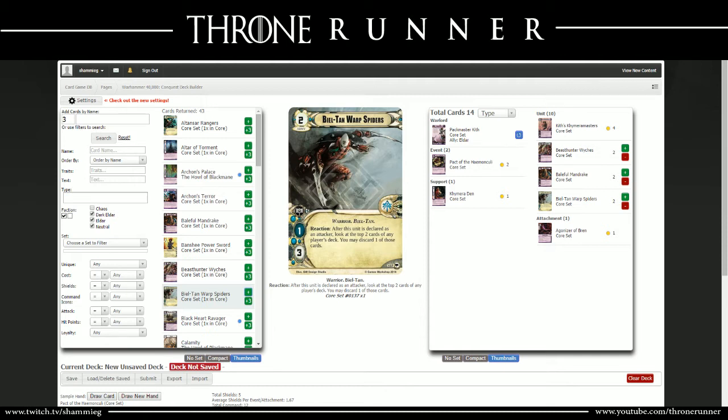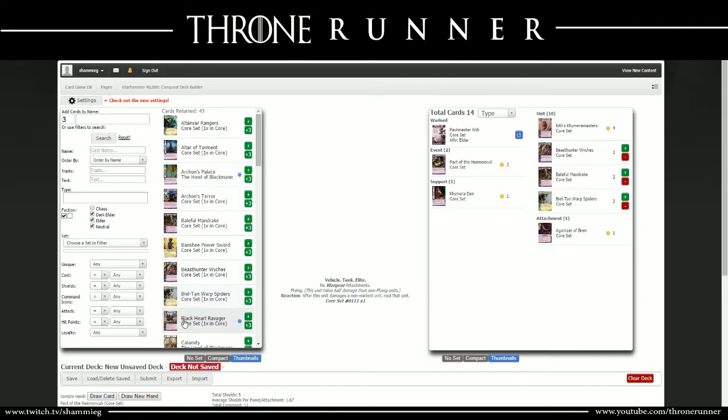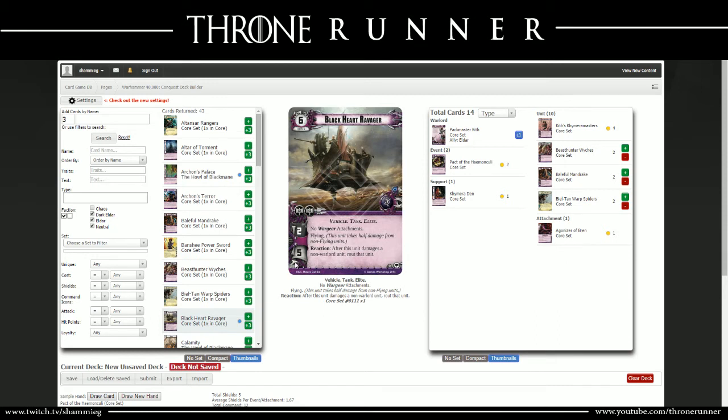I put one copy of Blackheart Ravager - a very expensive 6-cost army with 2 command icons, 2 attack, 5 HP. It has flying and after it damages a non-warlord unit, you get to route that unit, meaning it gets exhausted and sent back to HQ. It's very strong but very expensive. Now that I've had some time to think about it, I think I'll leave it out for now and see what our total unit number is. I might even throw in a third Biltan Warp Spider over the Blackheart Ravager.